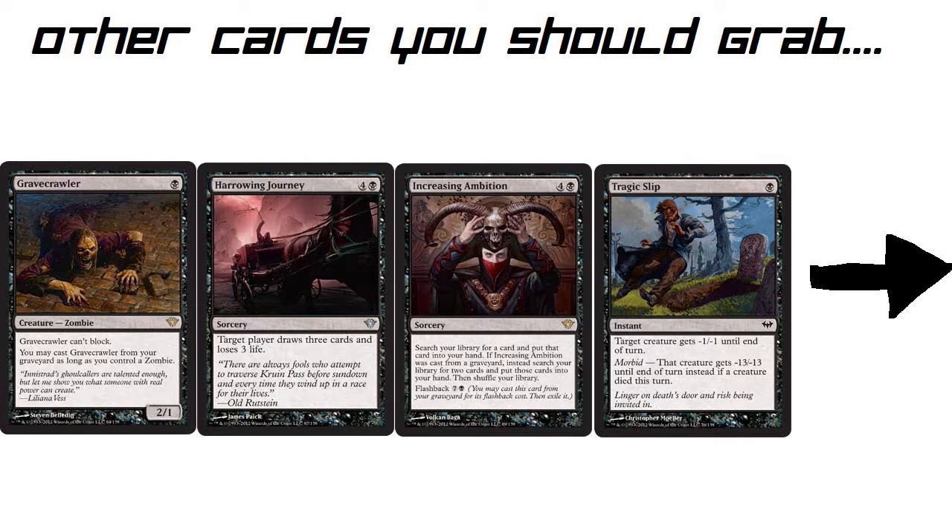Next we have Tragic Slip — a 1-mana instant common. Target creature gets -1/-1 until end of turn, which is a decent early game card. But late game if you draw this and a creature died this turn, the Morbid clause kicks in: target creature gets -13/-13, which just kills a creature. The cool thing is there are indestructible creatures that you can't destroy, and this card handles those because it uses -13/-13 counters rather than a destroy effect. There's actually a creature in this set that this kills by removing its counters. Definitely look for this card.